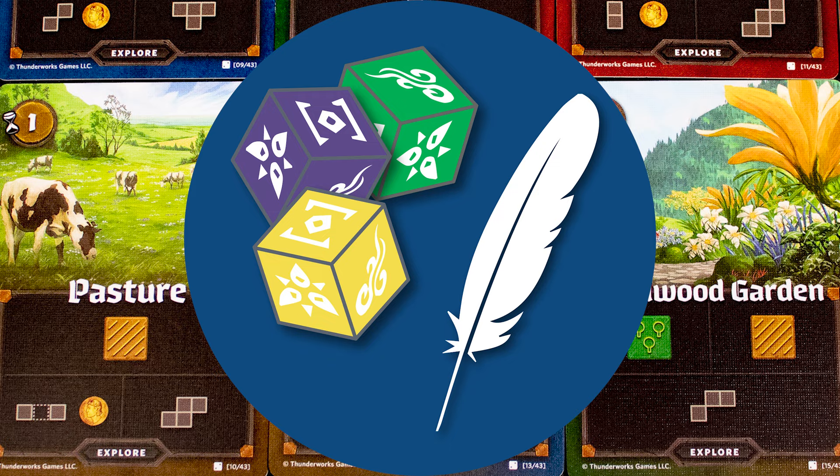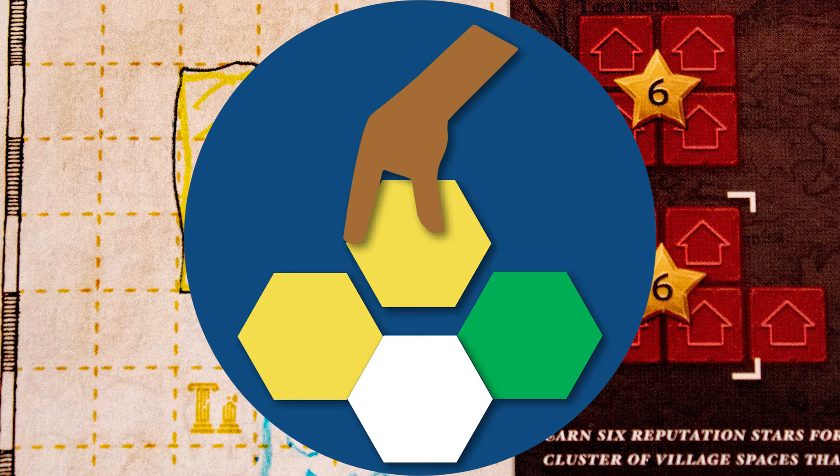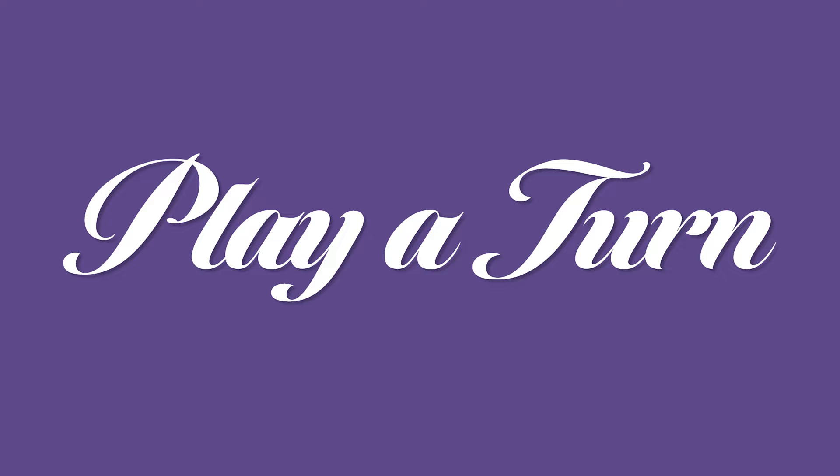Roll and write — well, in this case flip and fill. You turn over a card and all players simultaneously act on it. Tile placement and set collection: you want to draw patterns on your player sheet that score points based on the objectives. Play a turn, place the four letter cards in the middle of the table along with the objective stacks.